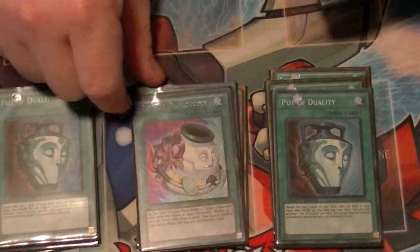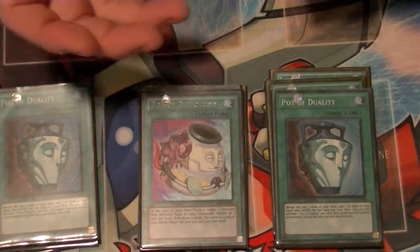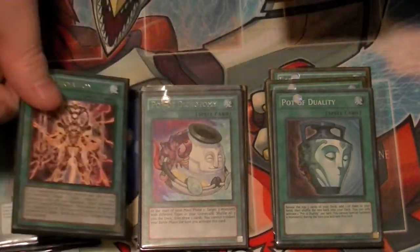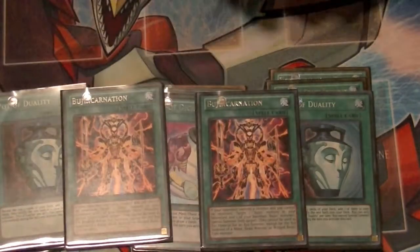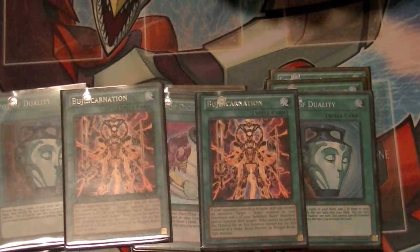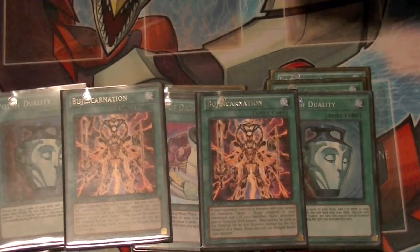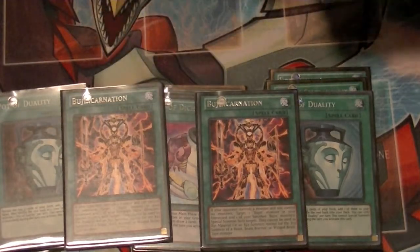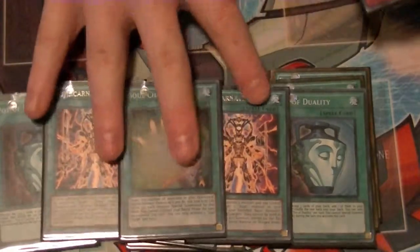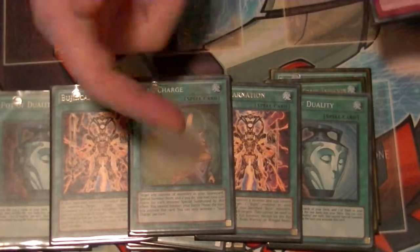I run just one copy of Pot of Dichotomy since you're running Beast, Beast Warrior, and Winged Beast — that way you can recycle your cards as needed. Two copies of Buj Incarnation, so that if you have one banished and you have no monsters, you can Special Summon one banished and one monster from your graveyard for quick Xyz plays. Just one copy of Soul Charge — I have a feeling this is going to get hit down to one, but it's really all this deck needs anyway. That way you can set up, make your plays, and push for game next turn.